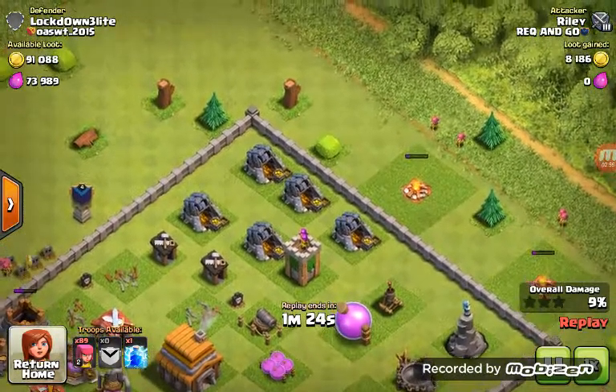I'm going to run out of gold. I've been searching for matches like crazy today. Oh my gosh everybody, let's do this. Here come the party peepers. There goes mine. Let's put a lightning spell to try to take out that Archer Tower, but it didn't do well. I don't care if I lose — I just need some loot.